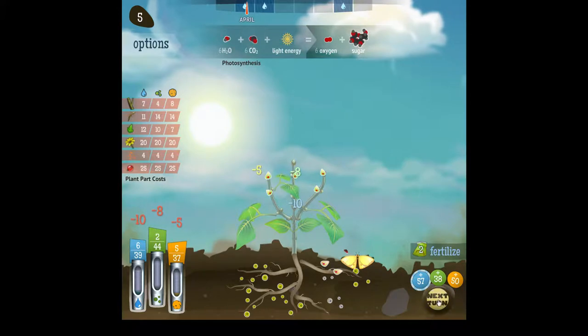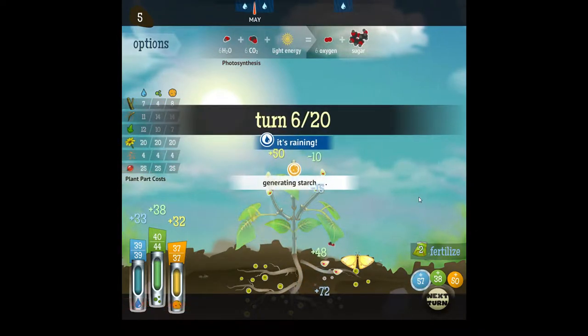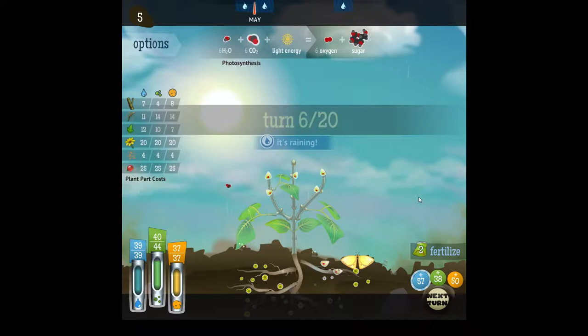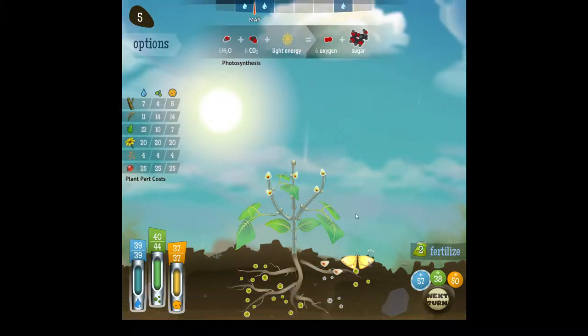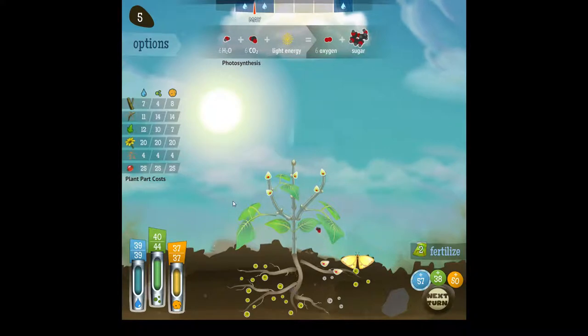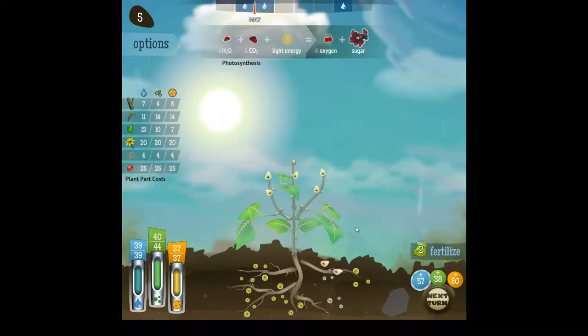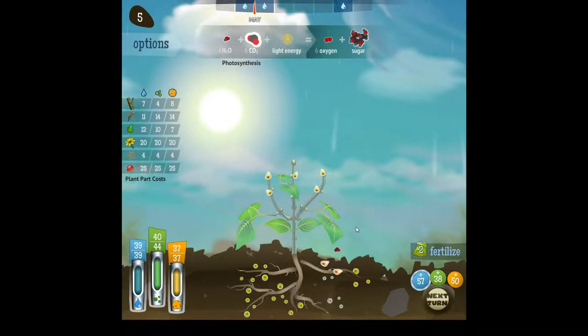That was a good use of our resources, and we have pretty decent capacities now — our gains are quite high as well. Water might become a problem when it stops raining. We could go for an early flower to build these and get the resources we have over, put them into pollen, but I don't think it's worth it — flowers are way too expensive. So I think we go for more resource-gaining stuff. We should build more stems.